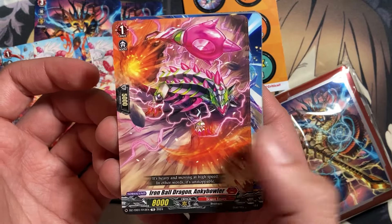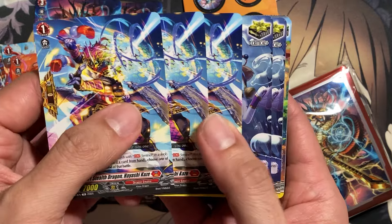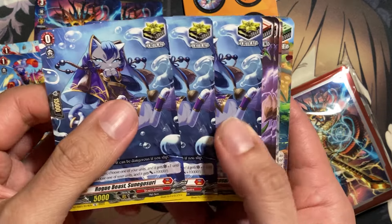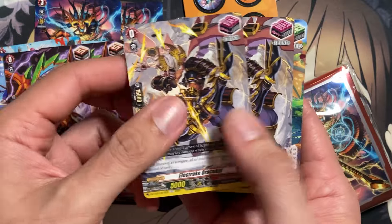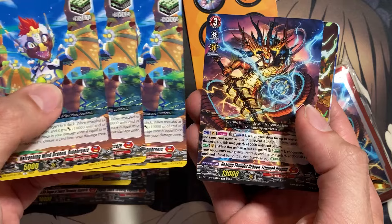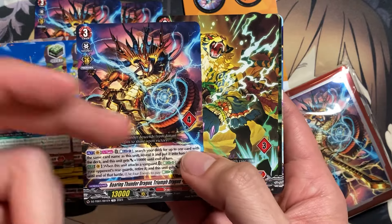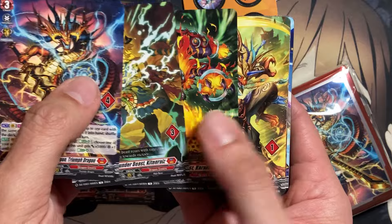Iron Ball Dragon, Ankle Bower was a reprinted grade one. Here are our Sentinels, which do have abilities, so you at least know how the Sentinels work — three copies. And then Rogue Beast Tsuna Gusori, which are the new triggers — three copies here, two copies here, three copies of the new front, and three copies of the heel. Some cards have number markers on them, so you might need to buy a second deck if you want clean copies without the marks.